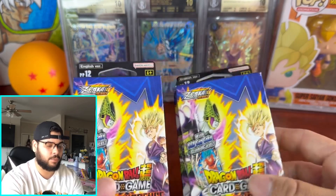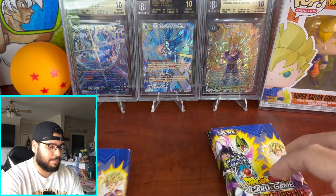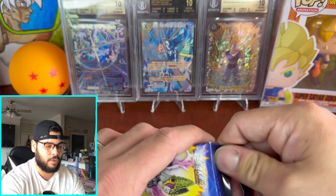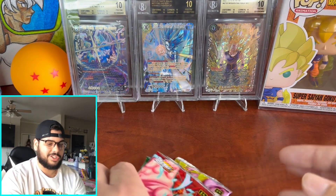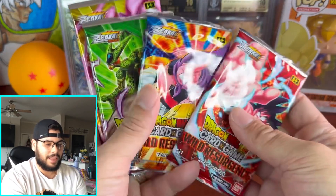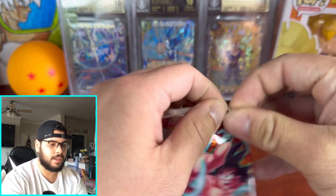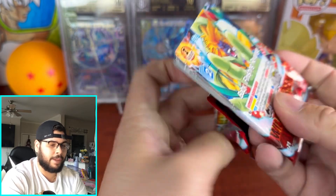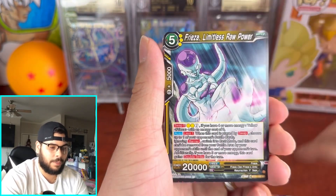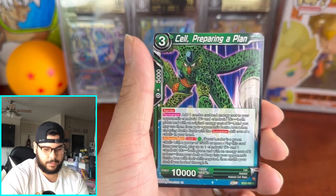If you guys saw my last video of the Beckett return, I got those graded cards right there in the back for support. Because this is a challenge, I'm going to open them one by one and see if we can pull an SCR or the Goku God Rare. Let me know in the comments right now who's going to win the challenge — is it going to be me or somebody else? I know Migs is about to post a video too with some premium packs. Jiren's Revolution didn't say what set to open, so it basically comes down to whoever can pull an SCR first out of premium packs.